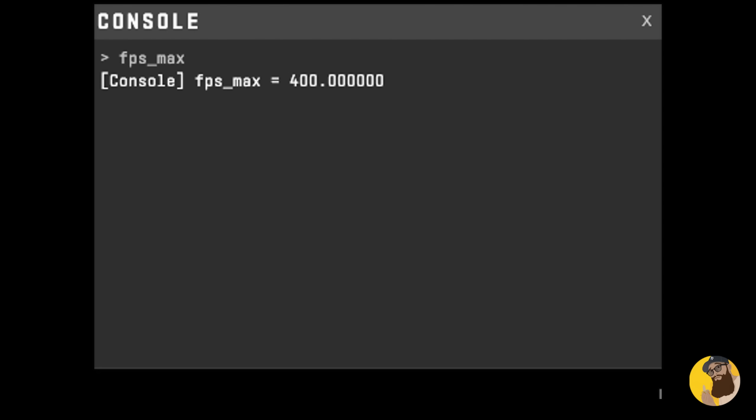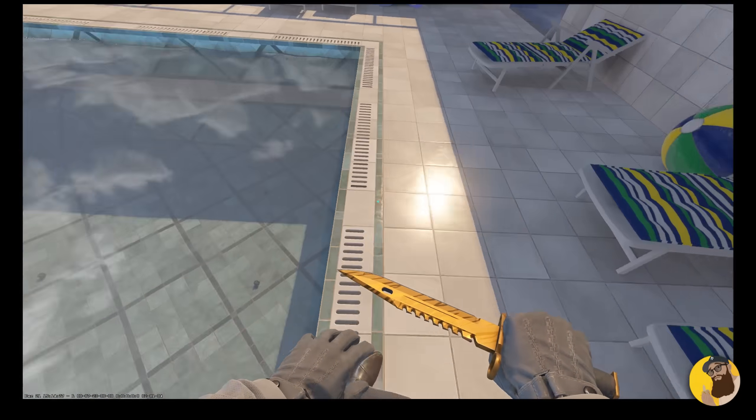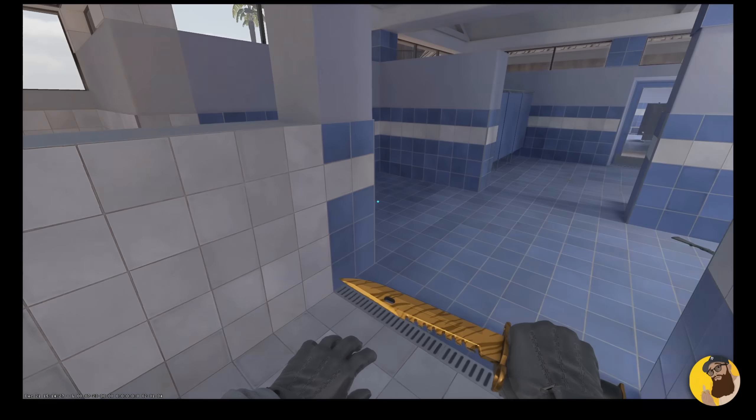Next up, this list would be incomplete without `fps_max`. CS2's frame limiter is set to 400 by default, and for some of you, you'd probably want to increase or remove the limit altogether to potentially get lower input lag, especially if you have high-end machines.